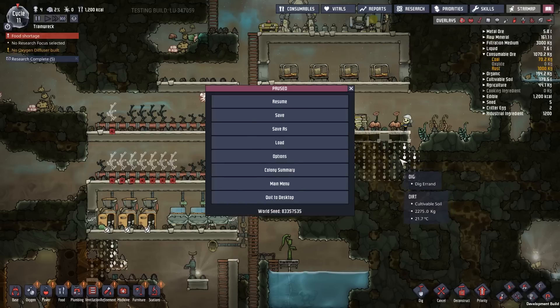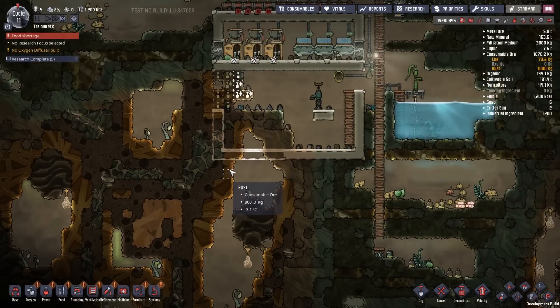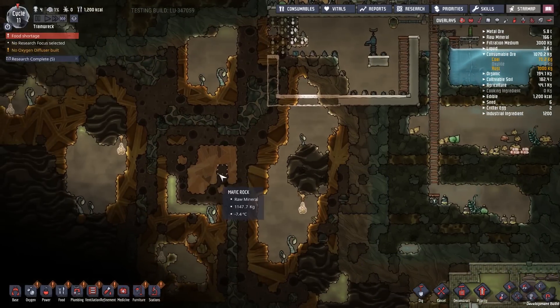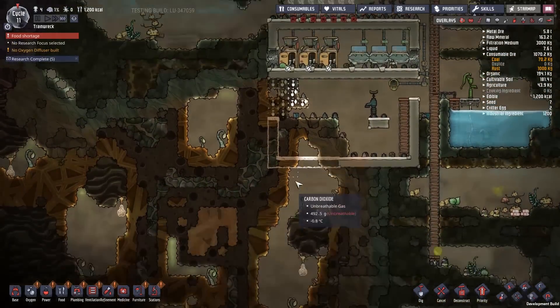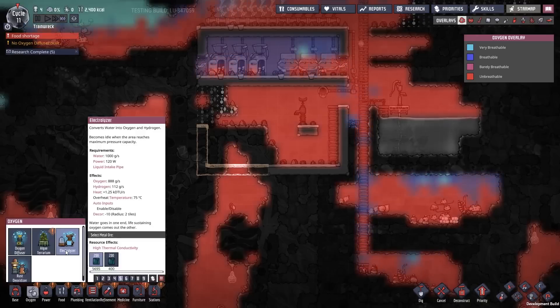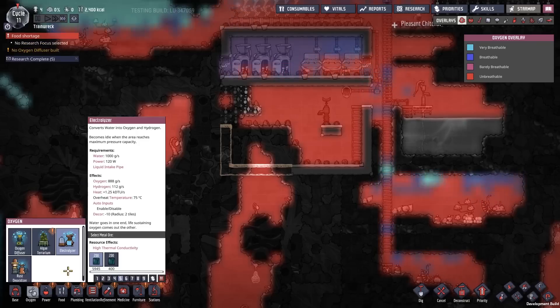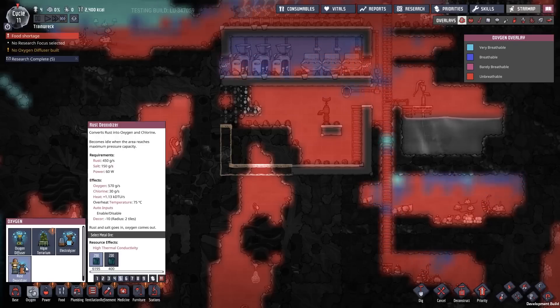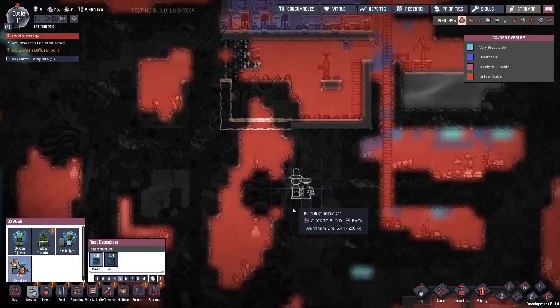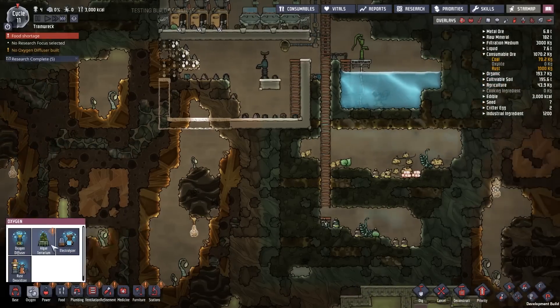We have a thousand rust — that's not that much. We do have rust here that we can grab. There's salt in there too. It doesn't use that much salt. And then of course there's the electrolyzer which uses a lot of water but produces slightly more oxygen. The deoxidizer produces 1.13 compared to 1.25, so the electrolyzer produces more heat. 150 grams per second of salt — that's not that bad. All right, let's build one.